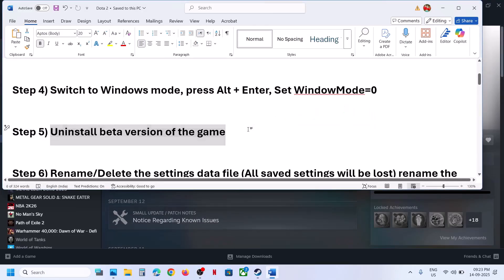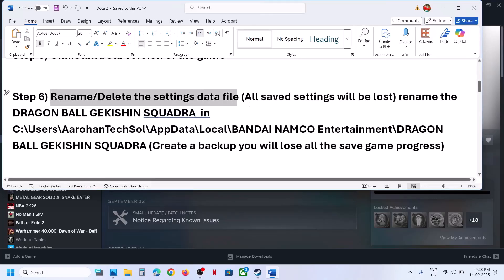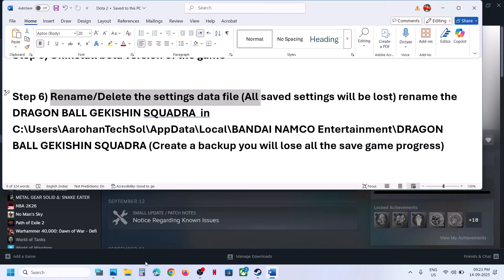Still not working? The next step is to uninstall the beta version of the game. If you had the beta version installed before installing the full game, uninstall the beta version and then check. The next step is to rename or delete the Settings Data file.